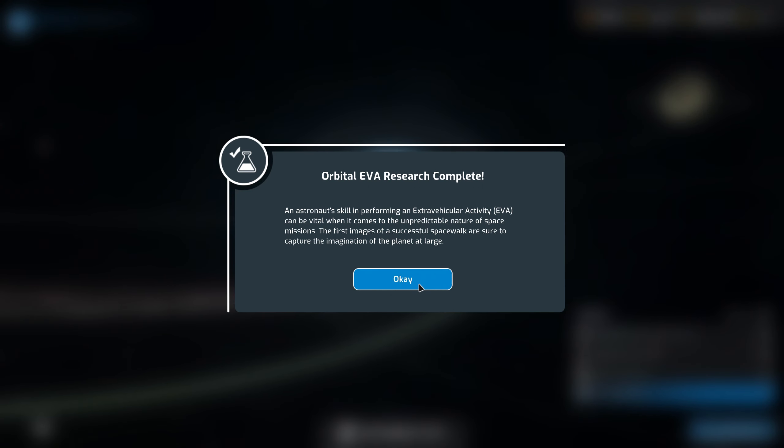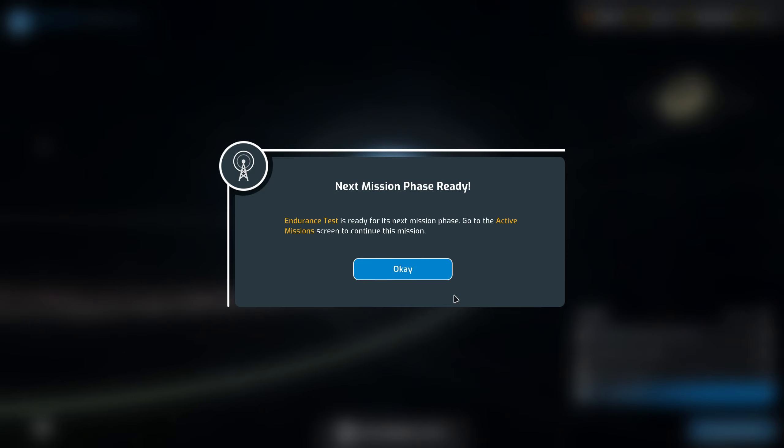Orbital EVA research completed. An astronaut's skill in performing an extra-vehicular activity — why do I struggle with that word? Extra vehicular activity. I can't even say 'activity' properly. Next mission phase is ready. This is part of the endurance test we started in the last episode, so let's go.